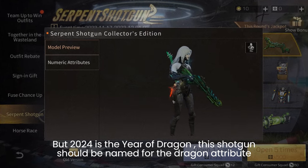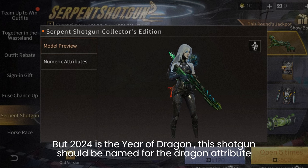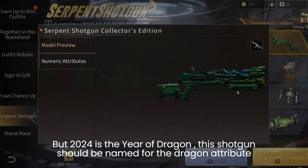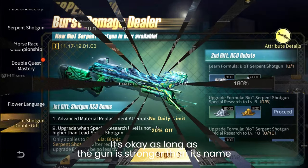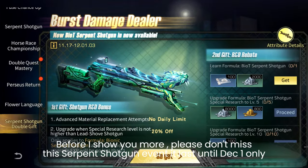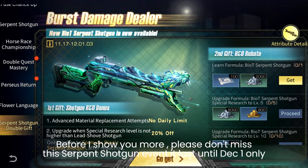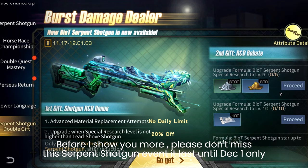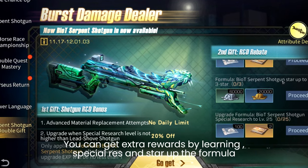But 2024 is the year of the dragon, so the shotgun should be named for the dragon attribute. Anyway, as long as the shotgun is stronger than its name. Before I show you more, please don't miss the serpent shotgun event — it lasts until December 1st only. You can get extra rewards by completing special research and starting up the formula.